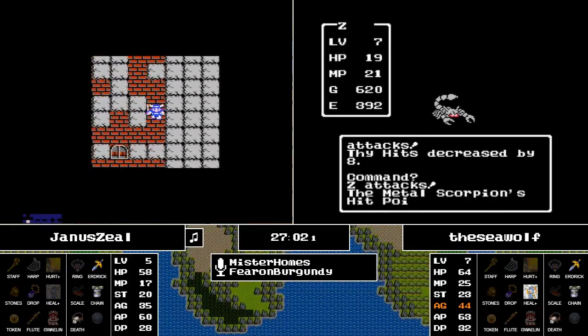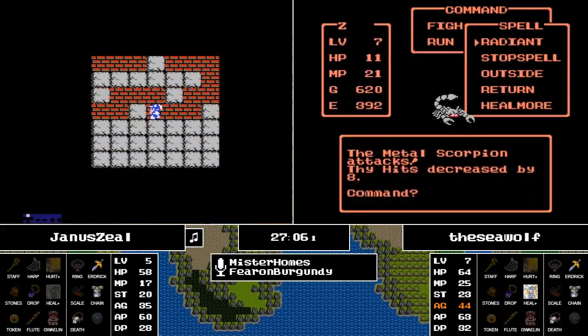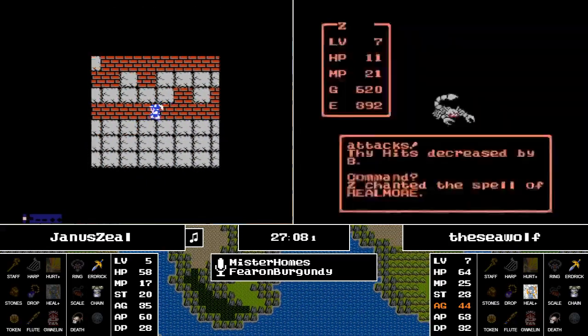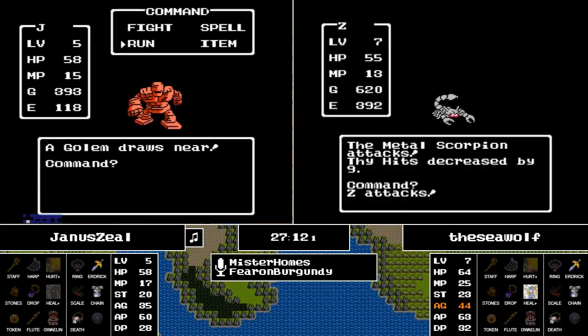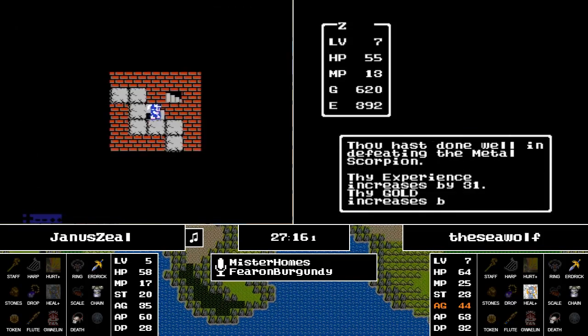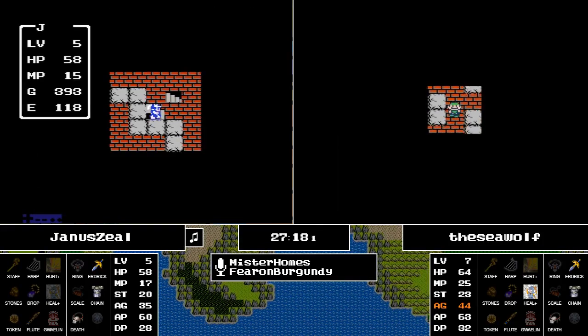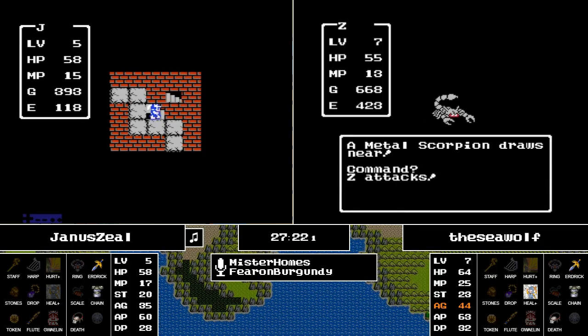The Spell of Return will allow a runner to get back to Tantagel Castle once they cast it on the overworld — also in a town, as long as you're not in a cave or dungeon. Otherwise you'll have to cast Outside.